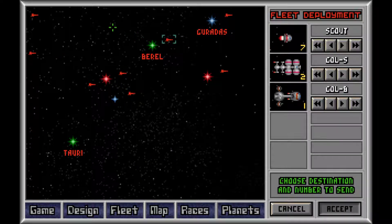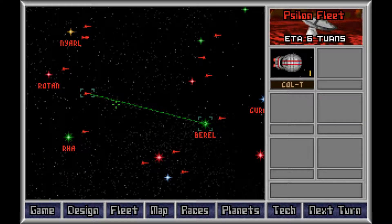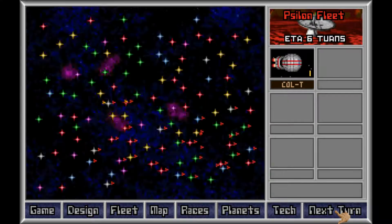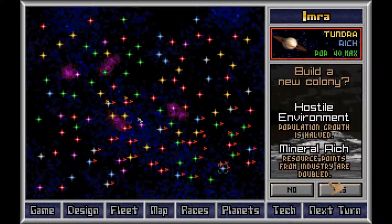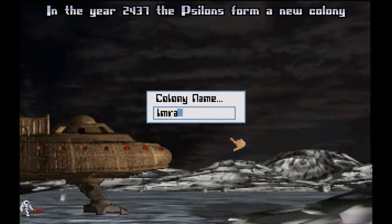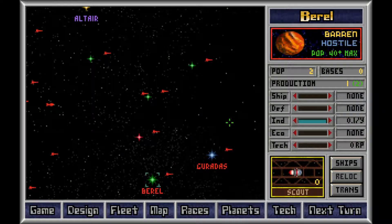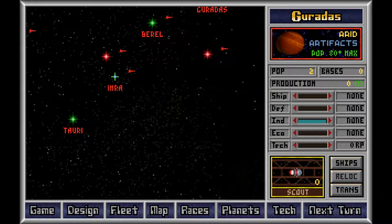Did the tundra ship arrive? No — that's the tundra ship arriving in six turns. So let's give it another turn. Tundra rich, please. Imra. I think we got two colonies in the last few turns — one of them was Gardas and the other one was Imra.